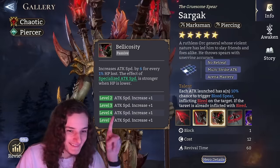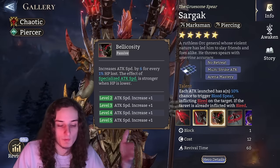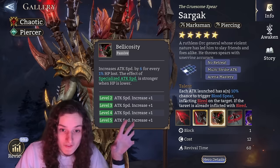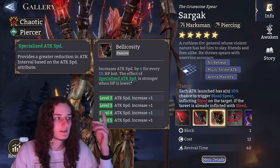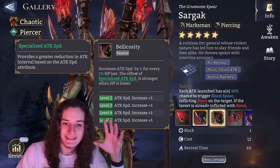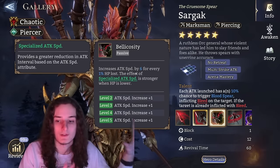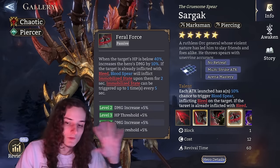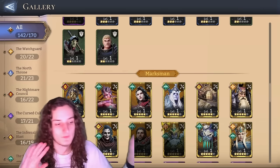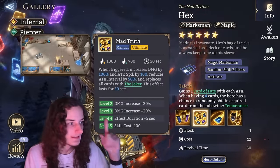Sargak's Bellicosity is worth upgrading if he's one of your only piercers and you want to use him for gate boss or arena. He relies on specialized attack speed, so the higher your attack speed, the greater the returns — getting 6 to 10 attack speed increase per 1% HP lost is something you can actually feel. The last passive can be ignored. Stop at level 4 ultimate, and if you want to push past 25–50k blood, that's when you can think about completely maxing him.